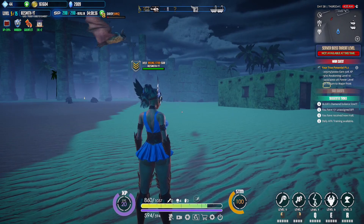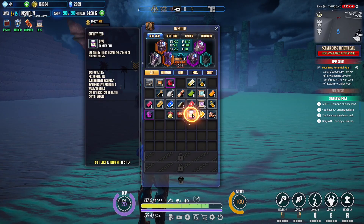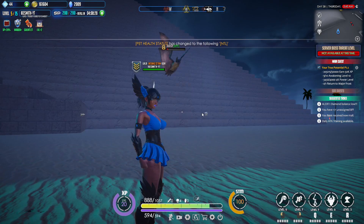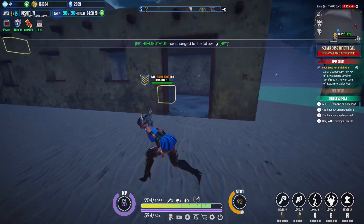This pet is really nice to have. It loots stuff for you, and all you have to do is feed it some food. Do I have some food on me? I have a little food on me. Boom, there we go. He went back up, he's all good. I never have to stop to pick stuff up anymore, and it's really great.